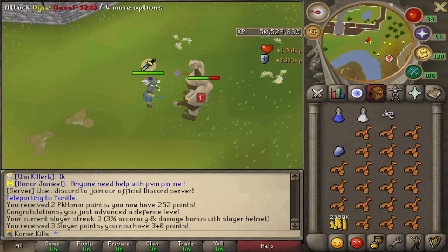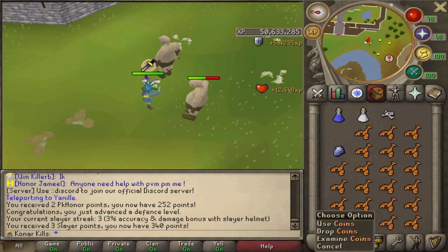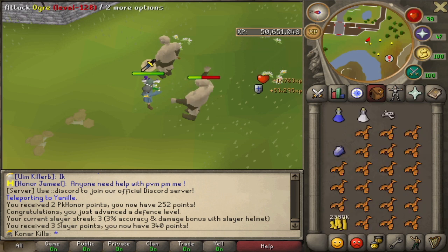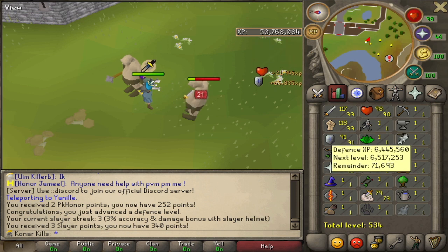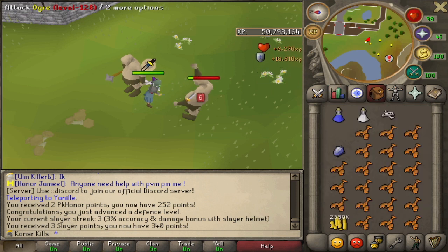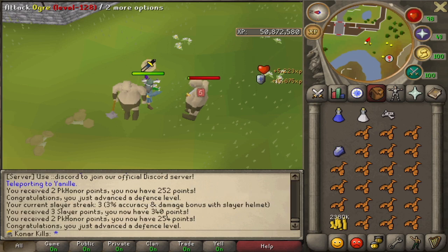Hi guys, welcome back to episode 2 of my Slayer Locked Iron Man. We ended off last episode getting an Ogre Task. We didn't actually get anything from this task, but we're going to kick off from here. This Iron Man can only use resources that are dropped from Slayer Tasks, so it's an interesting way of playing the game. I hope you enjoyed this episode - let's roll the clips now.